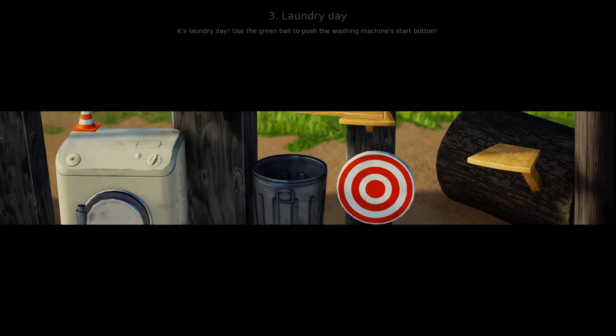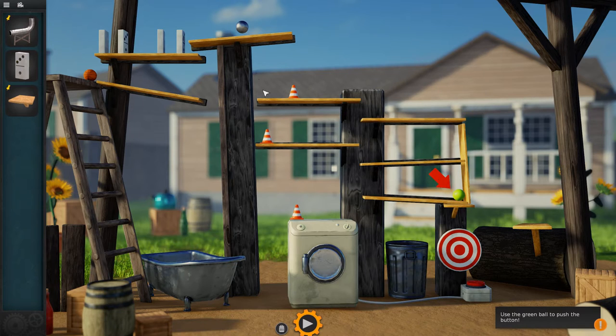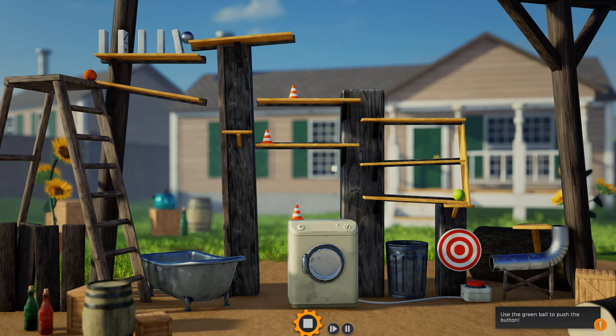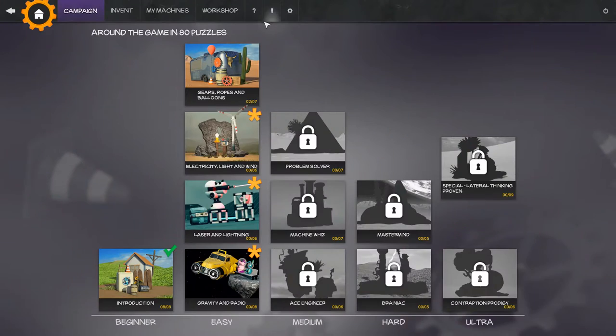On to level 3: Laundry Day. We have to get this ball up here to fall down to the left and then hit this basketball, which will fall down to the right and knock over this board, which will knock this green ball over to the right and then press the button. I've already completed the first 10 or 11 stages, so I know how to complete these solutions. The first time you play it's actually kind of challenging — I'd highly encourage you to stop watching this video and get the game for yourself and try to figure out some of these solutions on your own.